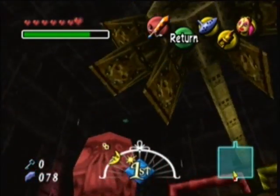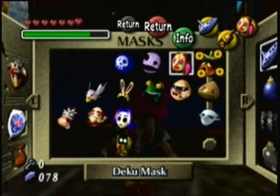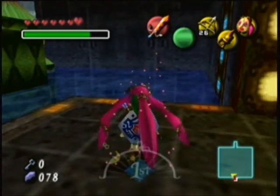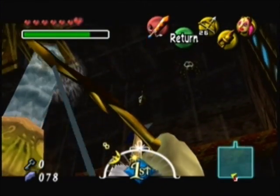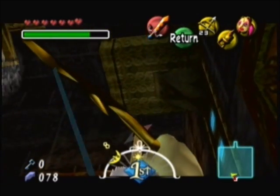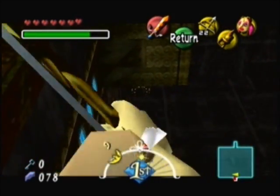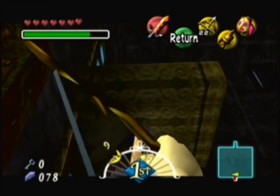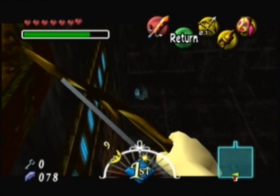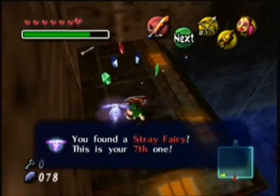So now I'm gonna be careful and get the last fairy in here. I'm not sure where it is — I can't remember. What I'm gonna have to do is probably take down each of the Skulltulas first. We'll do that. There we go. Oh, there we go — number 7.